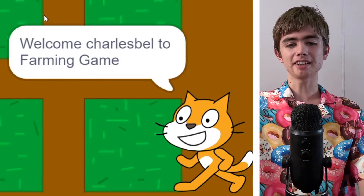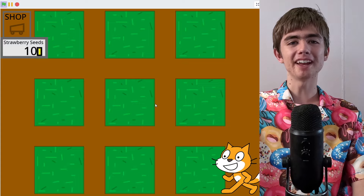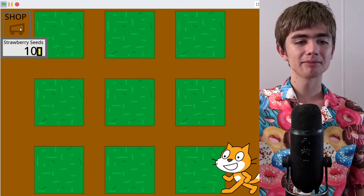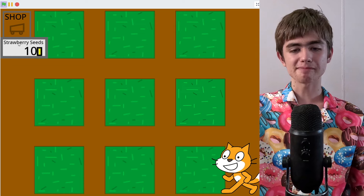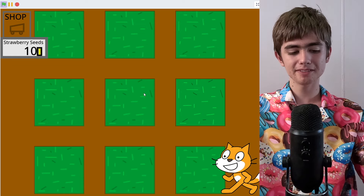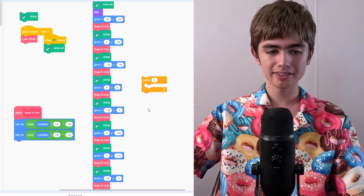Farming game. Welcome, Charlesville, to Farming Game. I'll help you on your farming adventure. That's all the help you get? Wow, such help. Strawberry seeds, ten dollars — I don't have money. Clicking all the keys does nothing. Time to look inside. Oh, so I learned how the pen tool works. It was unshared, but there's literally nothing here. There's no game.